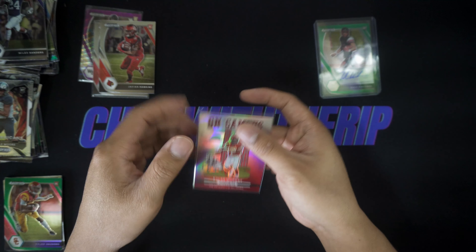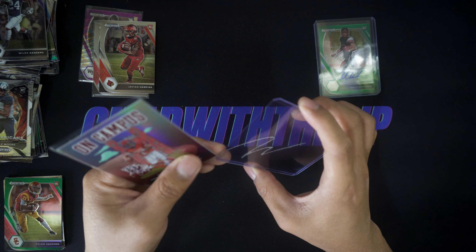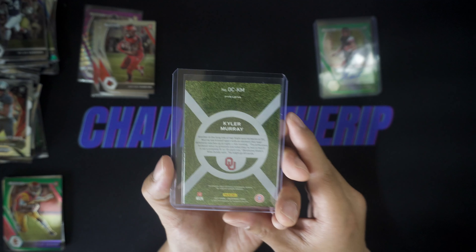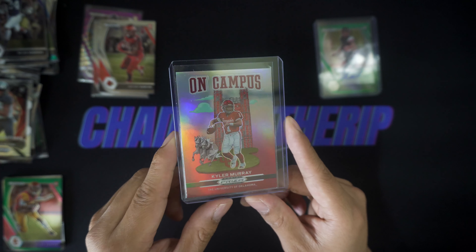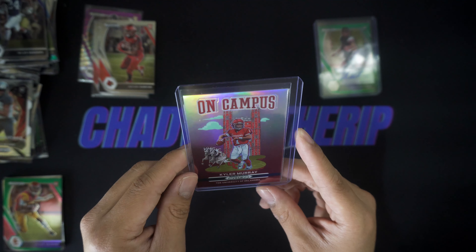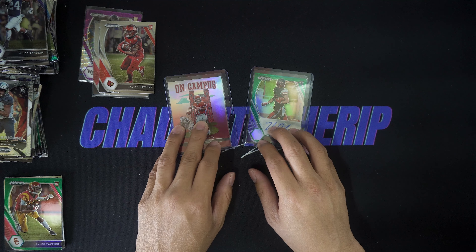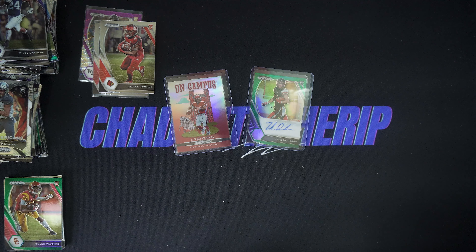Of course Trevor Lawrence, Justin Fields, and Jamar Chase would all be great — I really wanted Jamar Chase for my PC. A lot of people are avoiding Prism Draft; there's a ton of resellers. Once players are out of their college uniform and into their NFL uniform, prices kind of plummet. But you can also get autographs in these, so let's see if we can hit one.